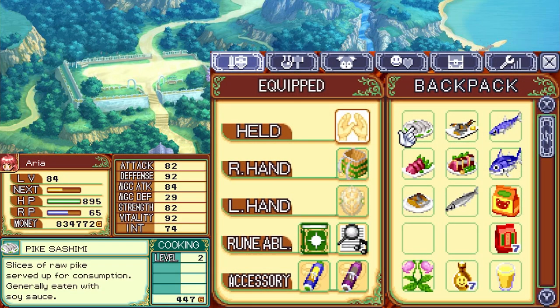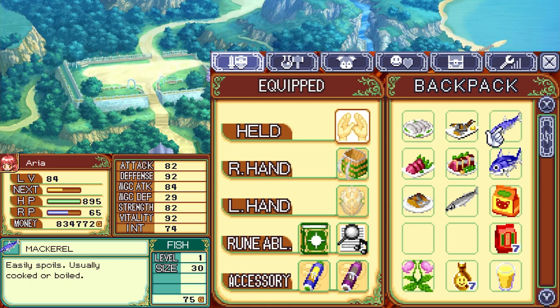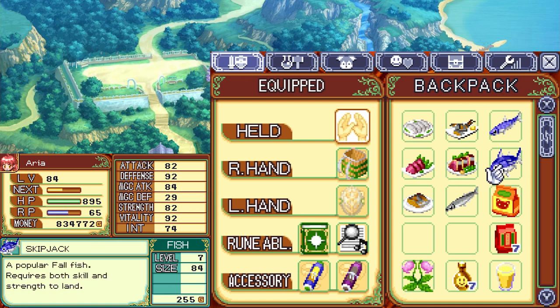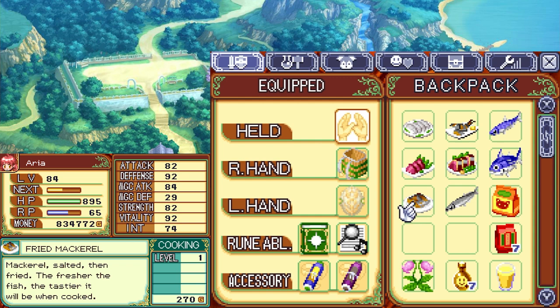Pike sashimi: slices of raw pike served up for consumption, generally eaten with soy sauce. Salted pike: pike salted then fried, often eaten in fall. Skipjack sashimi: slices of raw skipjack tuna served up for consumption, generally eaten with soy sauce or wasabi. Fried skipjack: skipjack salted then fried — the fresher the fish, the tastier when cooked. Skipjack: a popular fall fish, requires both skill and strength to land. Pet food: special feed altered so that monsters will really enjoy the taste. Pike gets its name from its long and slender shape, a fall dish, very good for you. Fried mackerel: mackerel salted then fried — the fresher the fish, the tastier when cooked.